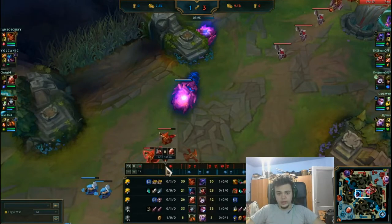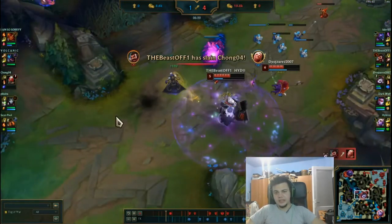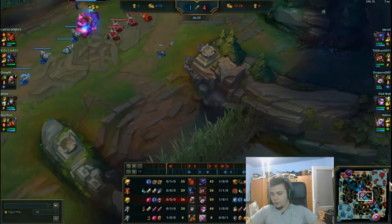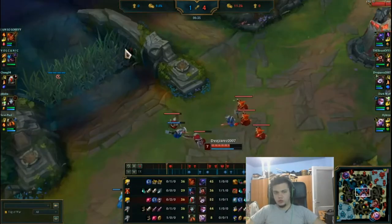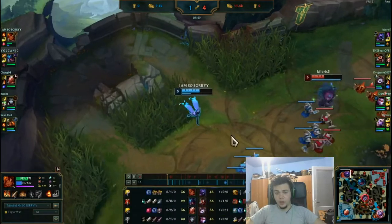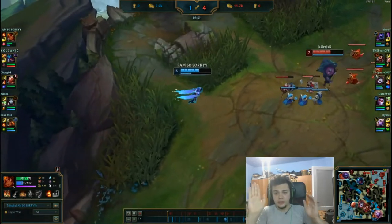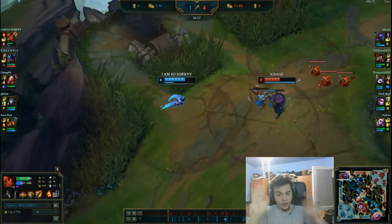Vladimir becomes 0-2 by this gank, and things are not shaping up. Vladimir falling off, me falling off, bot lane also losing — they have hyperscaling champions with Vayne, a protect-the-ADC comp, and Jax on top lane, which is quite good. This is not really shaping like a win; already a 2k gold difference. But I decide to take matters into my own hands. I'm level 5 right here, not having any advantage in anything — I'm two levels behind Jax — but I bait here because I know my potential. I know he has no flash because we both used it, and I know I have Ignite.